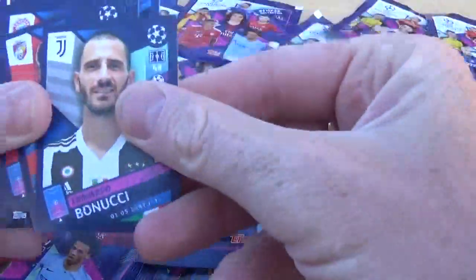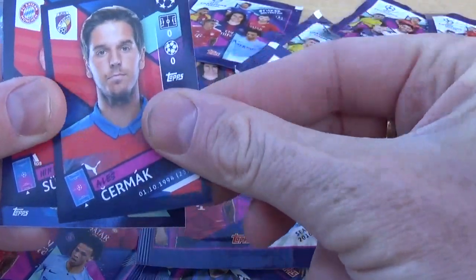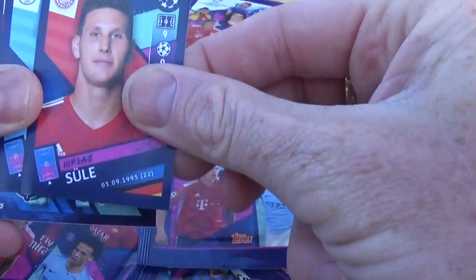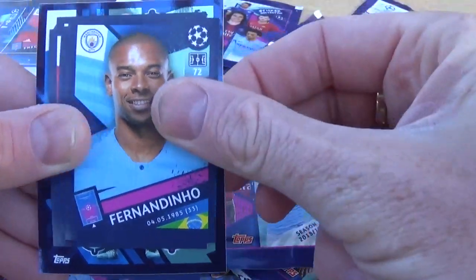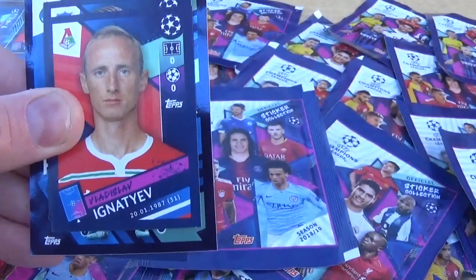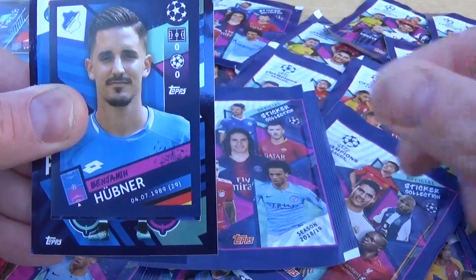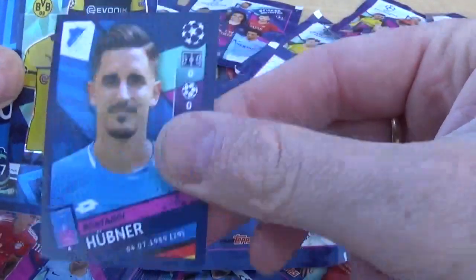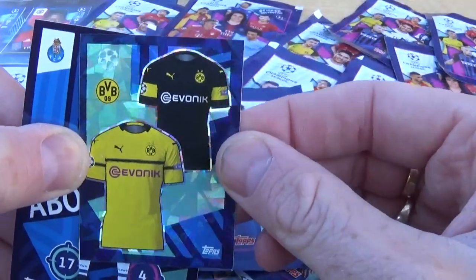So we got Bonucci there for Juventus, Cermak, Seul for Bayern Munich, Fernandino for Manchester City, Martínez for Milan, Ignatiev, Hubner for Hoffenheim, and we have the Borussia Dortmund kit home and away, which is pretty cool.